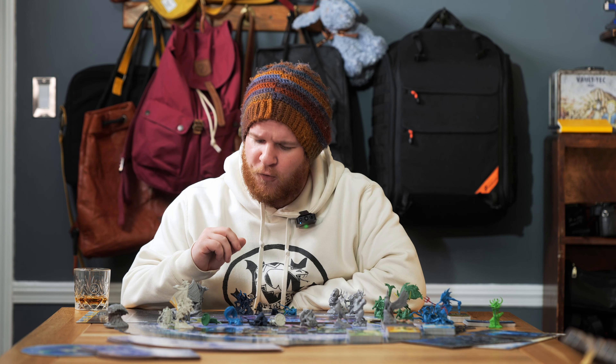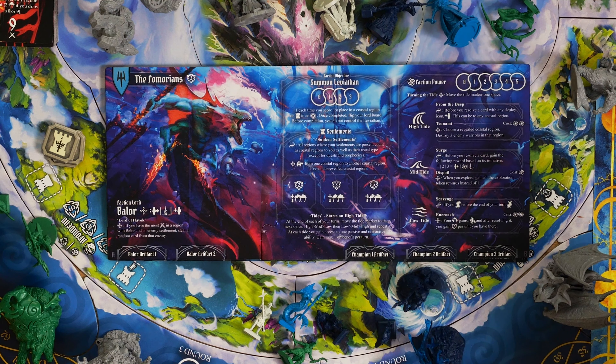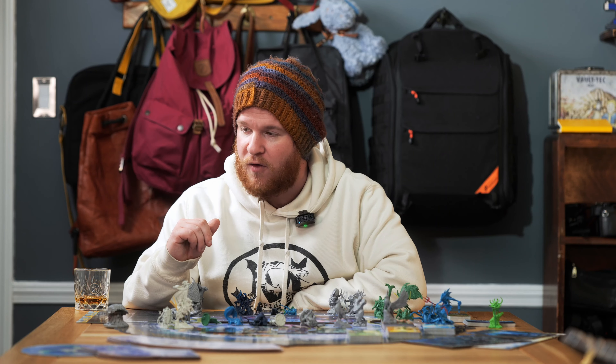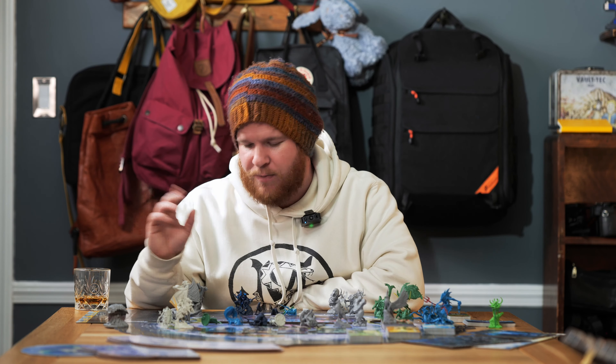We have Surge: before you resolve a card, gain the following reward based on its initiative — one, two, and three. So depending on the initiative that you have, you're going to gain an ability of summoning, of putting out people, and of gaining some strength. It looks like when you explore, gain all the exploration token rewards instead of one. These regions have a lot of rewards associated with them, some of them more than others, and this gives you all of that. It's very powerful.